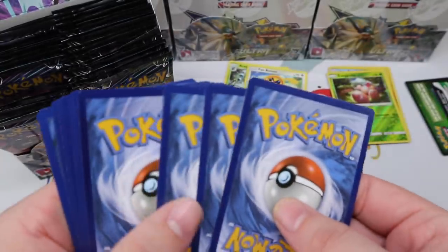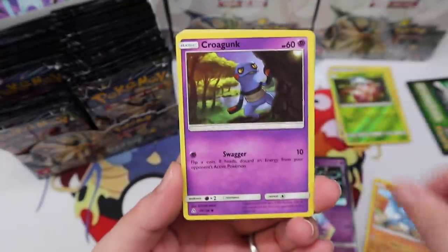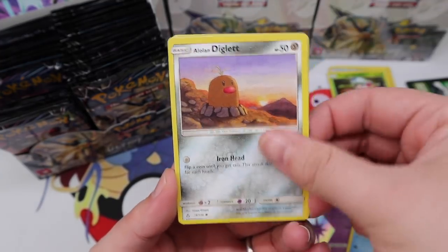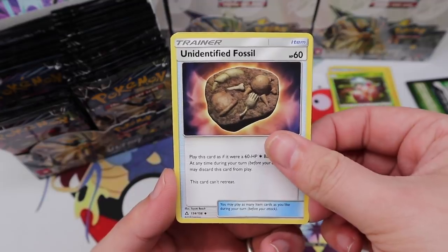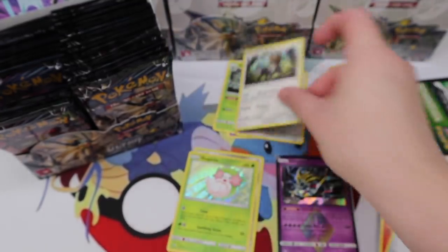Riolu, Croagunk, Eevee, Vulpix, Diglett, Old Order Pad, Monferno, Unidentified Fossil, Yanma, and a Type Null regular rare.